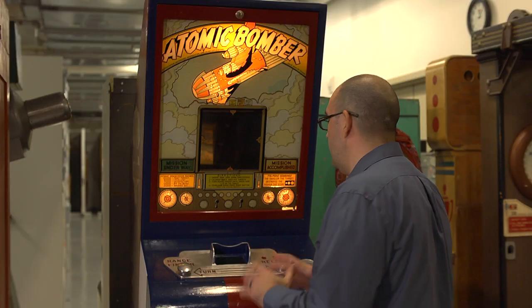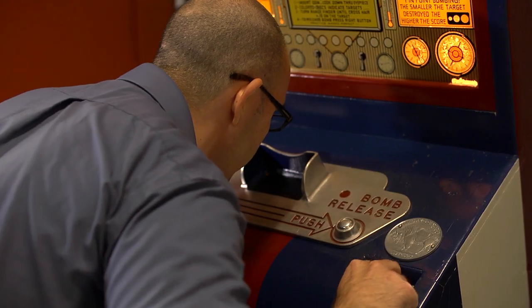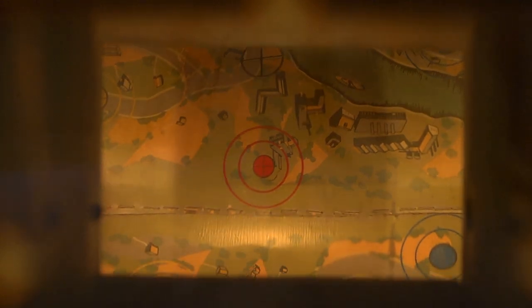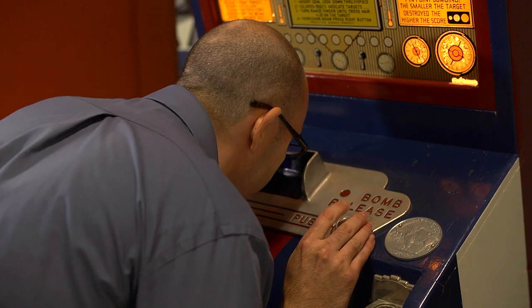This is purely a bombing game, and so you would stick your head down in here and move this rangefinder back and forth from left to right. As the drum spins, you're basically trying to put in crosshairs what are targets on the ground. To me they look like civilian targets — they don't necessarily look like military targets. You release a bomb here, and when that happens you see flashes of red light.